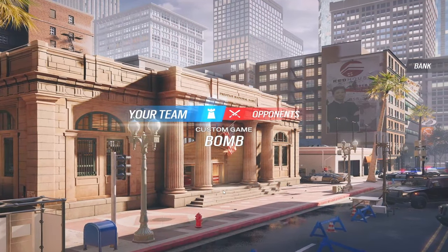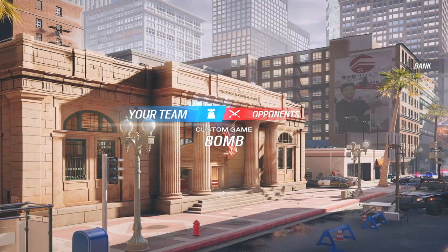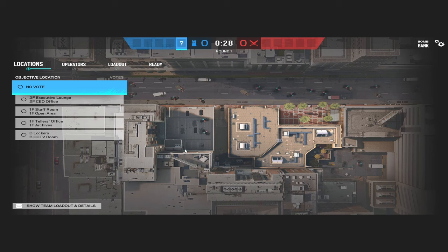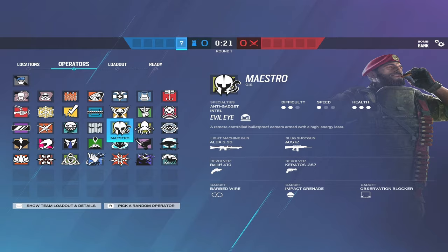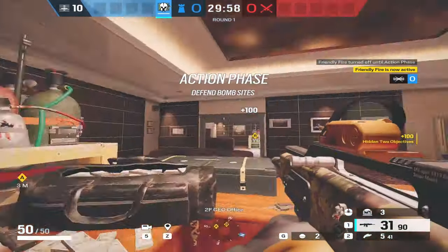Welcome back to another map guide. This one is going to be on Bank and we're going to be showing you first the CEO executive lounge top floor defense, and while we're at it I'll show you the site setup.